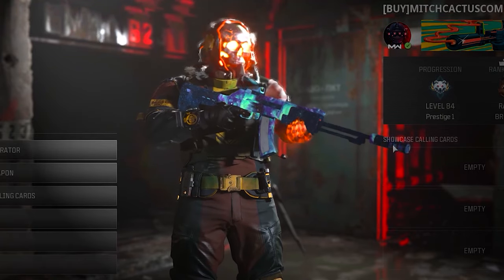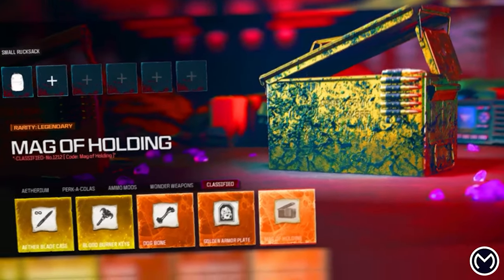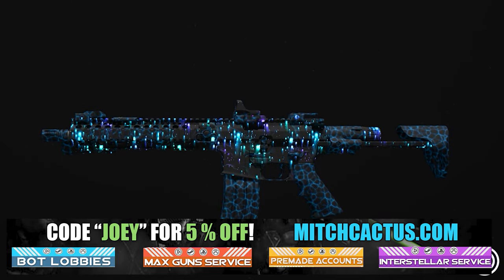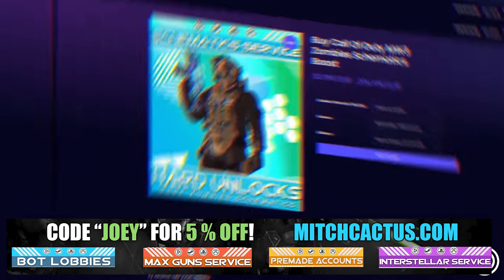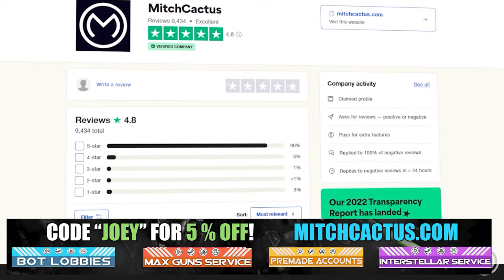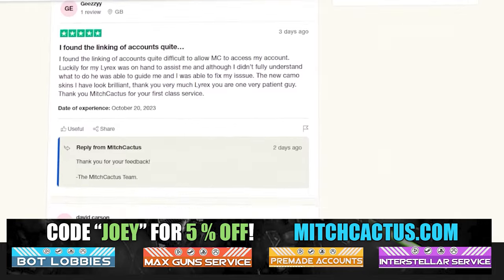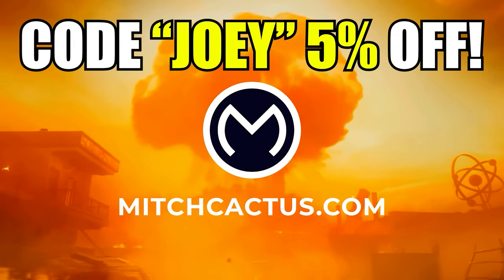Let's quickly take a look at my sponsor MitchCactus.com. He's got a range of services including camos — you can literally unlock any camo in the game from Modern Warfare 3 and Modern Warfare 2 — accounts for sale, zombie schematics, and nuke skin boosts. Look at all the reviews on the page right now. I highly recommend MitchCactus. Over 10,000 customer reviews, and use code JOBY for 5% off. Links in the description.